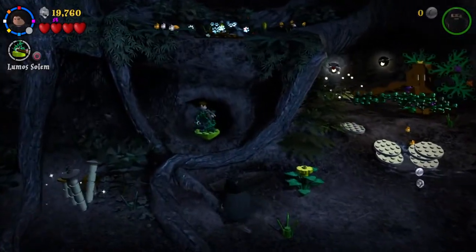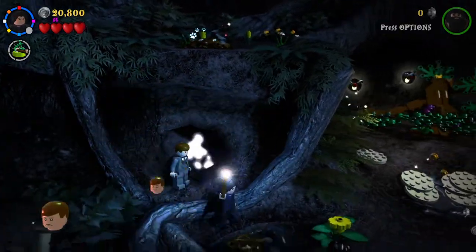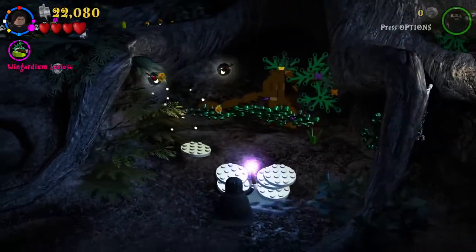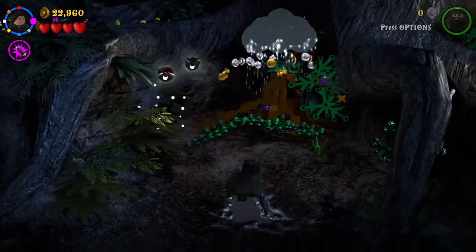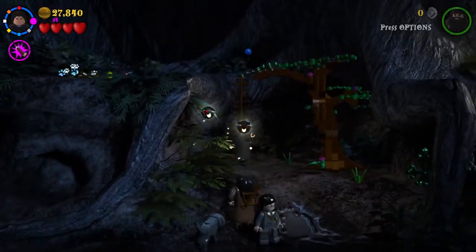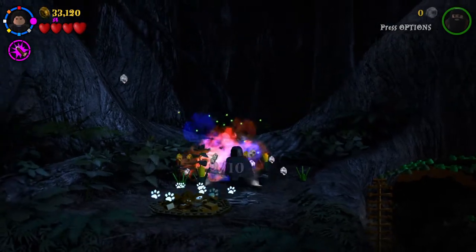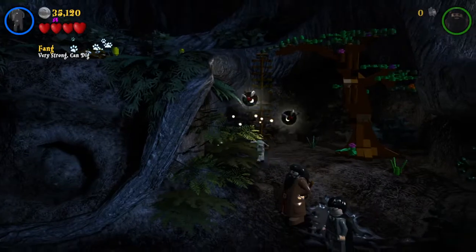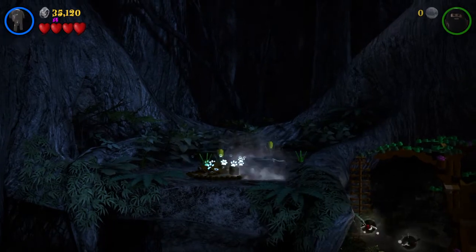We're gonna use Lumos to help him — we've already got loads of stuff done, 1 out of 3 for those flowers. We're gonna build that up, collect the studs. We need to use dark magic and Fang — so we're at 2 out of 10. Come on Fang, climb up here and dig that.